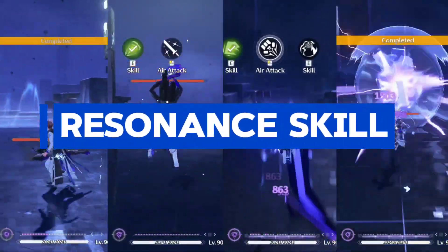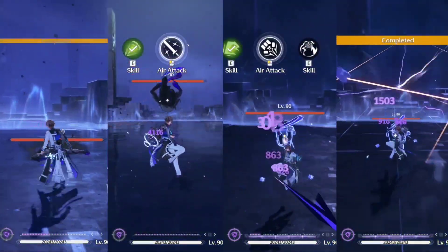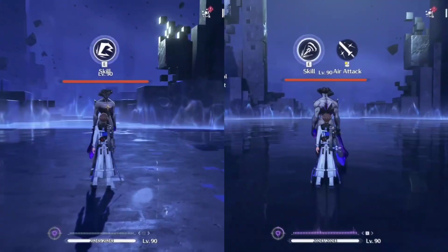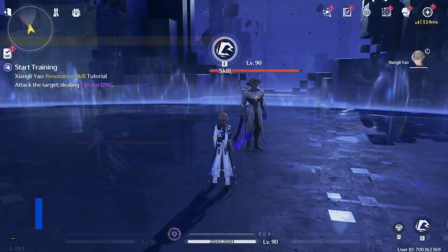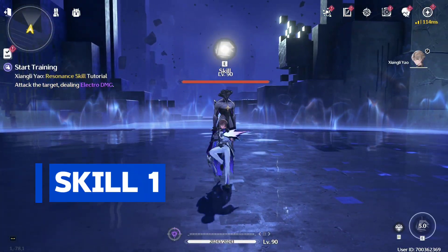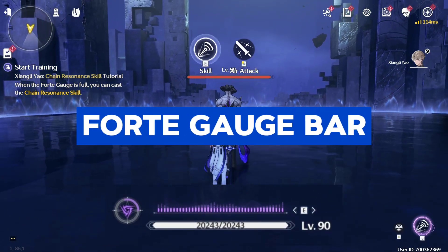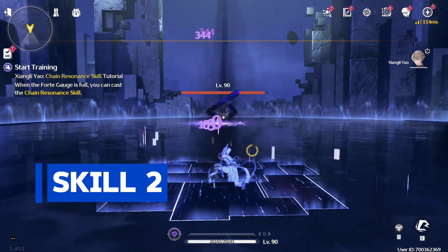For his resonance skill, it's a little bit tricky but really easy to understand. Yao has four different animations for his resonance skill. First, let's talk about his normal mode. The resonance skill hits like a sword dealing electro damage, but after Yao fills up his forte gauge bar, casting your skill will put Yao mid-air, and you can follow it up with your enhanced plunge attack.